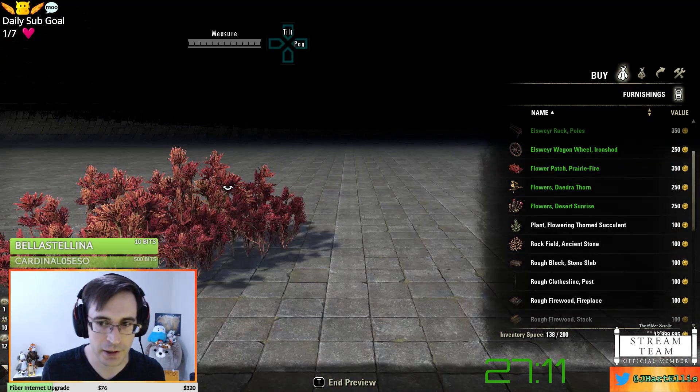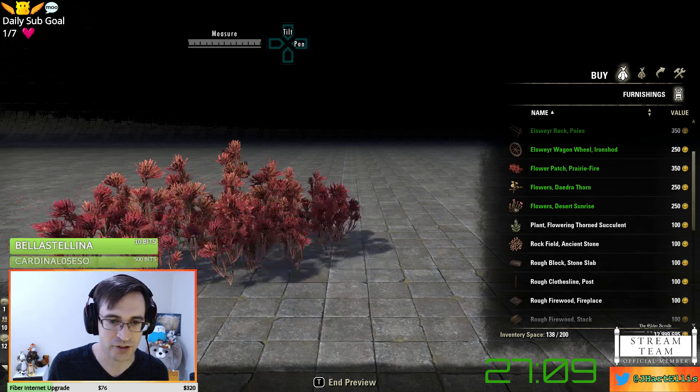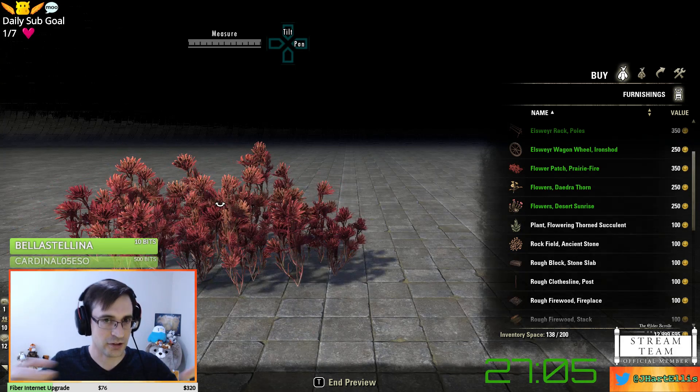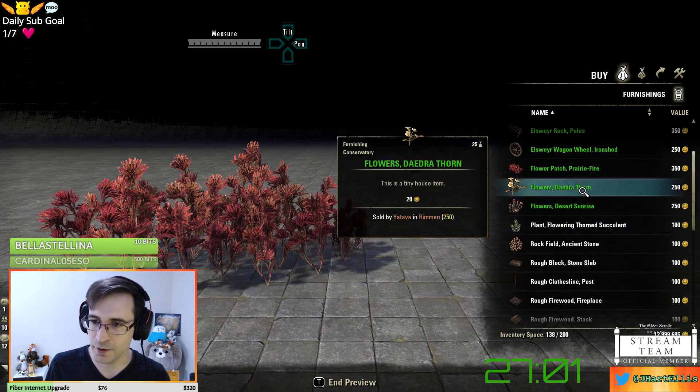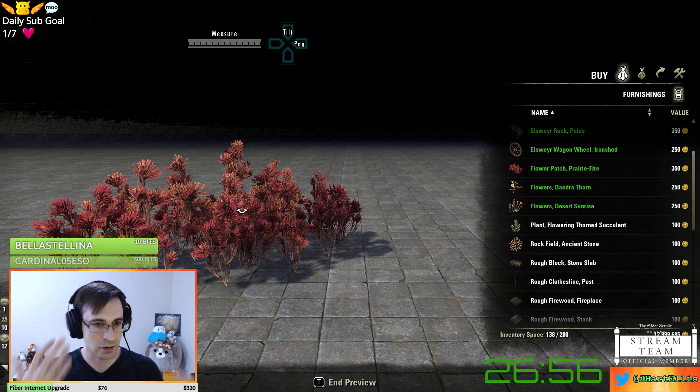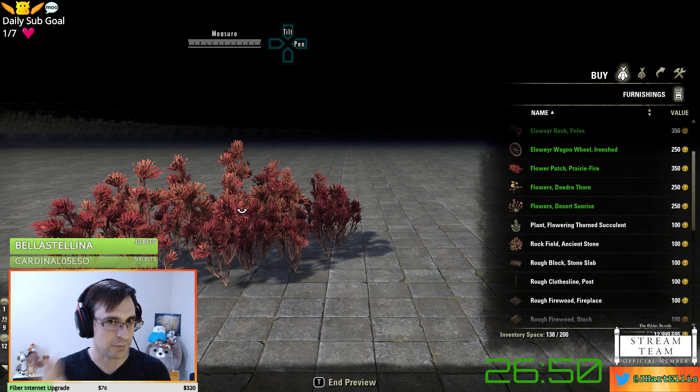We have the Prairie Fire Flower Patches at 350 gold. You can see this has a pretty big footprint. It has a lot of color, a lot of red — it kind of fits the Elsweyr theme, with a bit of a red-and-gold Khajiit feel to it, which fits really well with Elsweyr.